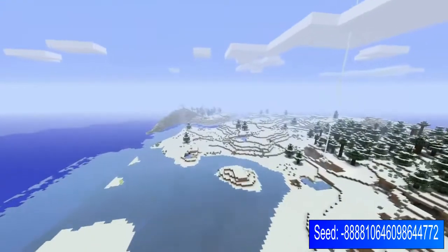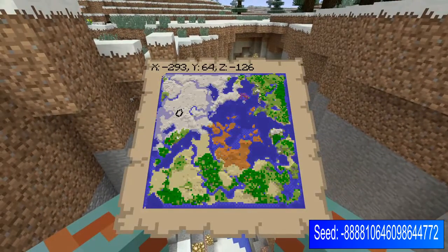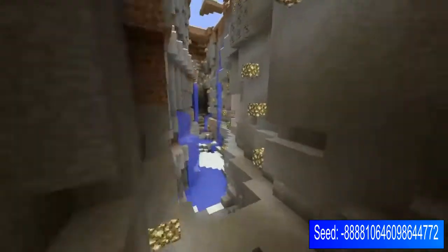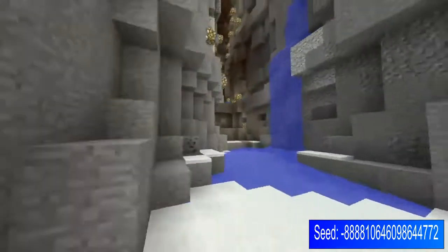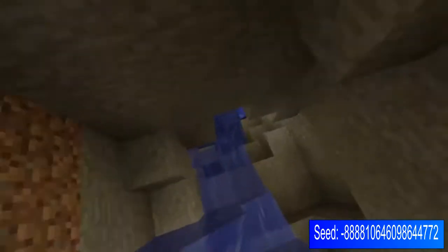Continuing down this side, you do come across a lovely ravine. It was very nice to explore around this. If you come to X-293, Y64, and Z-126, this is your ravine — it is absolutely huge. Come down here and explore it. You've got all the ores in the world that you can think of, and it goes on and on, leads off into caves, and even goes down further. You've got loads of little cut-off points where you can go down and explore.